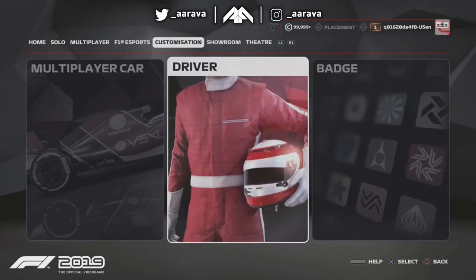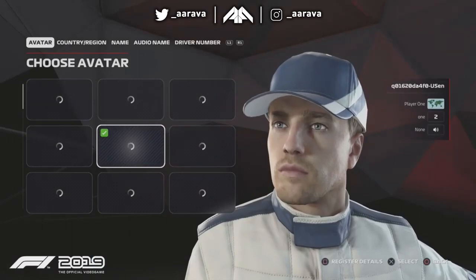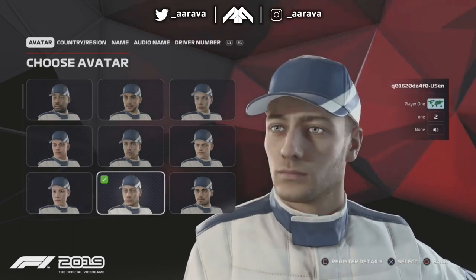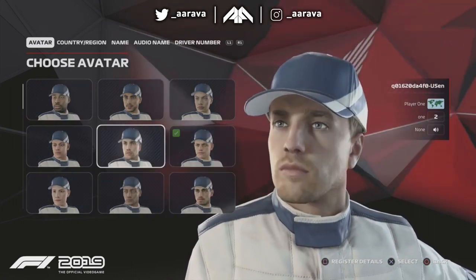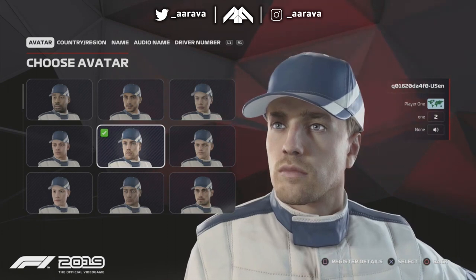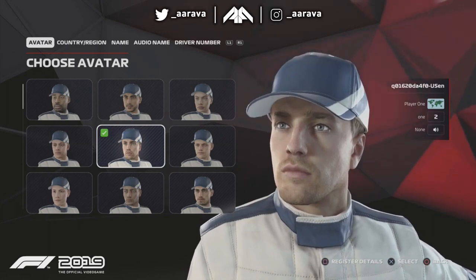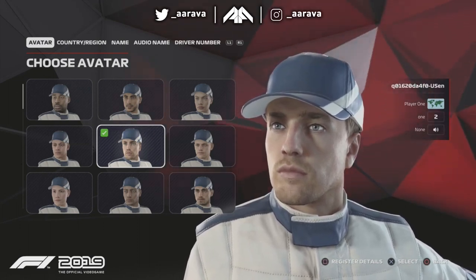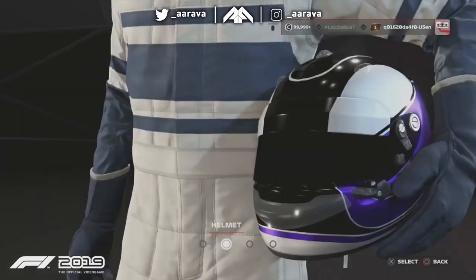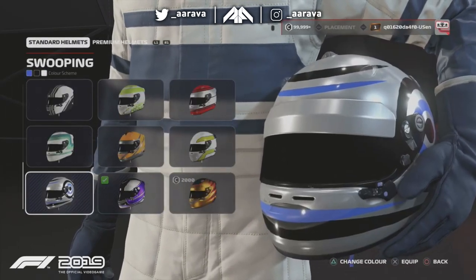Lee selects a new badge and confirms the change appears in the top right corner - that's how he'll be identified in lobbies. He then moves on to setting up his driver - how he'll appear to people when racing online. As part of the F2 feeder series implementation, the two F2 characters added to the game are professionally motion captured to convey emotion, whether they're arguing or talking with passion between drivers.